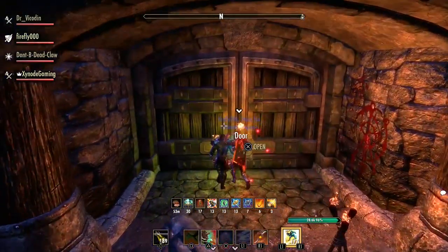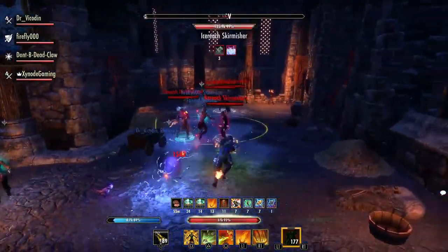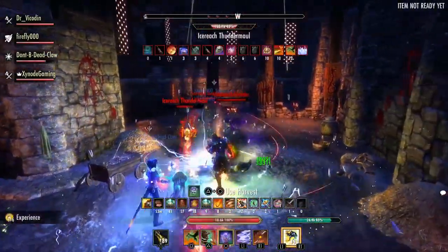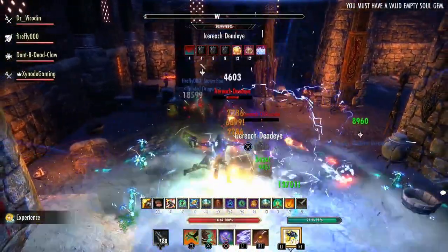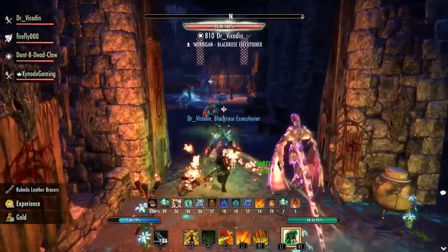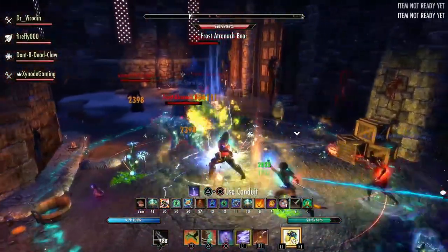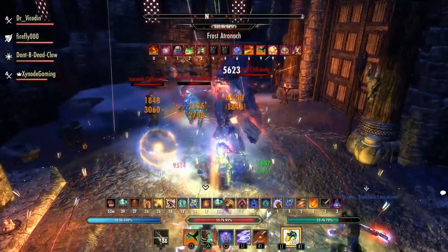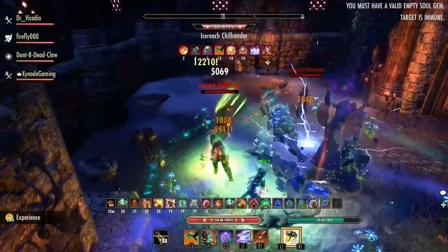There are a lot of standard trash packs with ice skins, doing basically the same things you've seen before. You'll see mages you have to interrupt, and you must stay out of their AoEs. The tank should turn them away from the group and stack them up as much as possible. Keep on top of your interrupts and dodge heavy attacks. The ice Atronach is very dangerous — kill it really fast or outheal its phase, because as a DPS or healer it will nearly one-shot you.